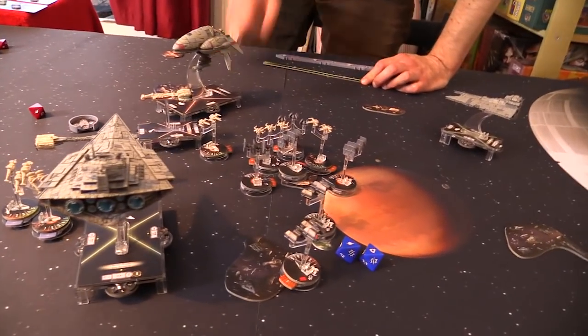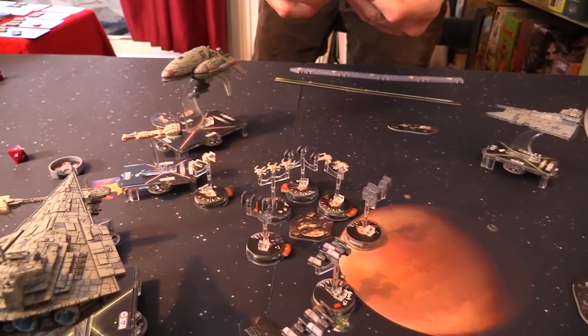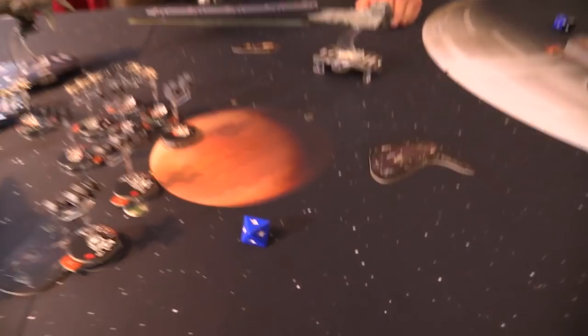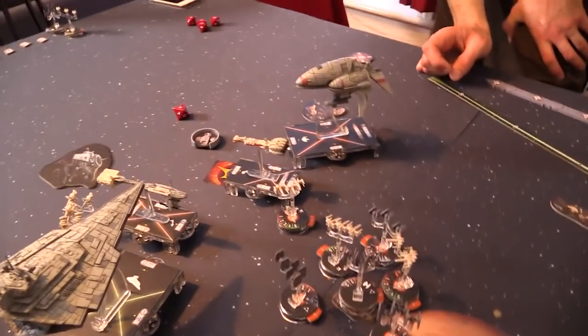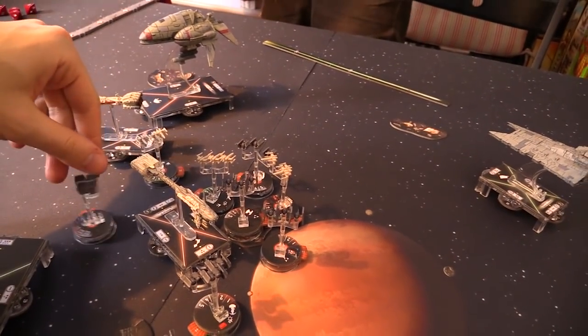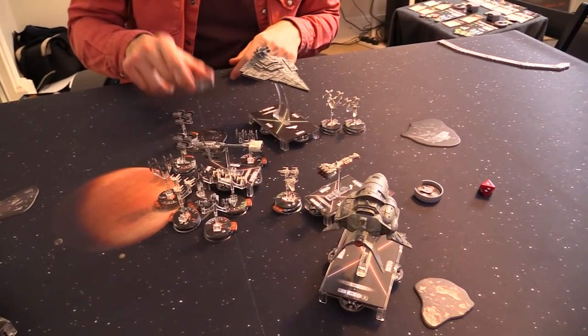Two damage — is he just a regular TIE? He is, so he goes down to one hit point. Oh I was winning this fight — what happened? This woman at the back — Howl Runner — only one dice. She'll eat one damage. Now I've got to move — that was atrocious. Nebulon B punching way above its weight! I've got a navigate token, so I won't actually crush him. This TIE will get stuck in — he'll go here because then he can move and do loads of damage.